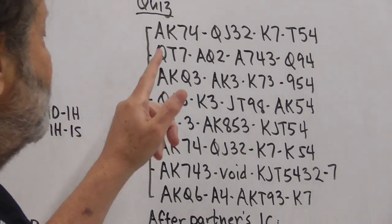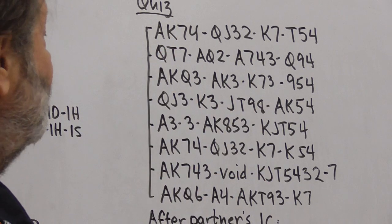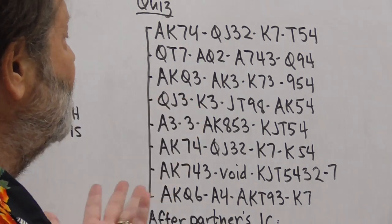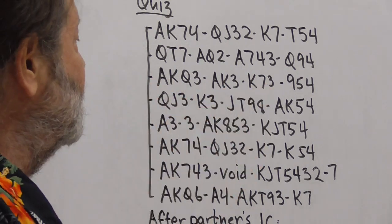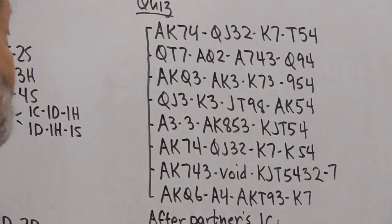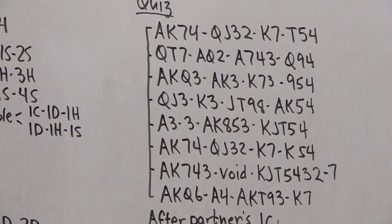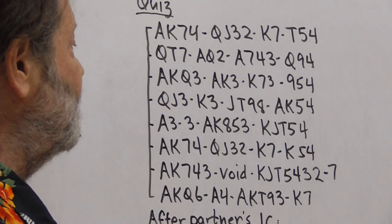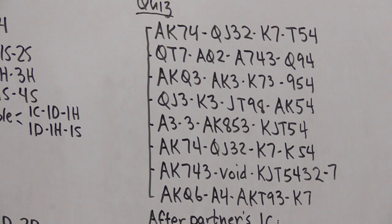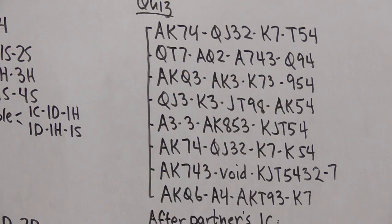The fourth hand has 14 high-card points, no five-card major, no no-trump range. We open a minor. We don't have a longer minor but when they're four-four, we open one diamond. The fifth hand has 15 high-card points; we're going to open the five-card diamond suit, since as stated earlier when we're four-four or five-four in the minors we open diamonds, but when we're three-three we open clubs.